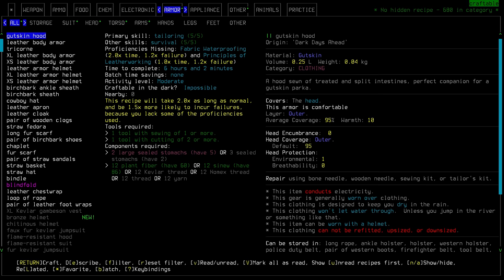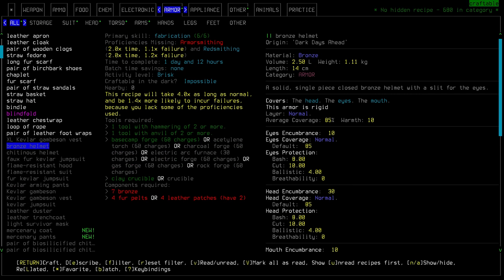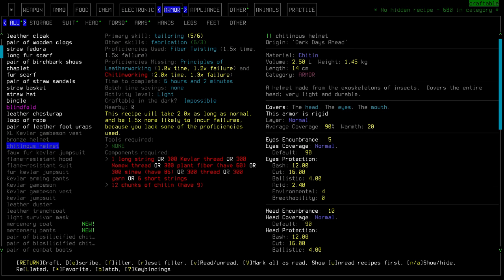Under armor, we have the bronze helm. And I'm seeing some cool stuff — mercenary coat, mercenary pants, that's really neat. The bronze helm seems to be makeable with fur pelt or leather patches, which is cool. It has varying coverage and protection over different areas — eyes versus head, etc.